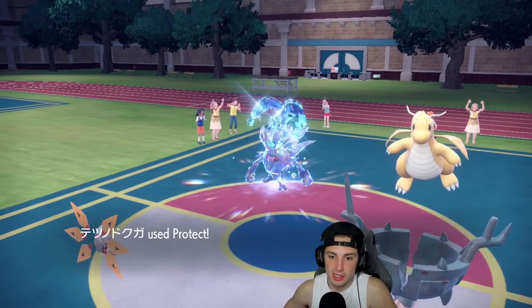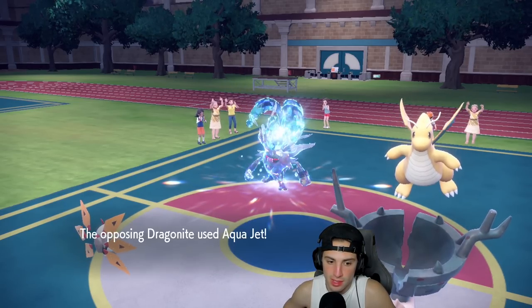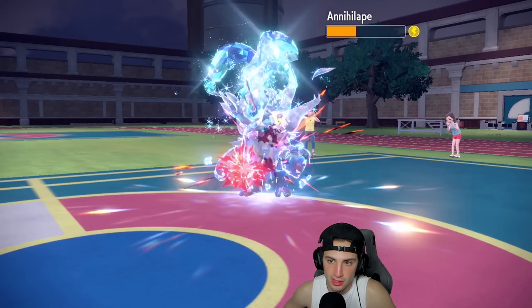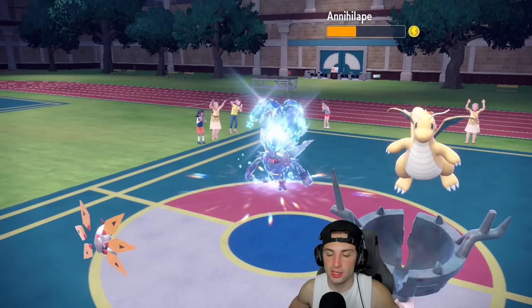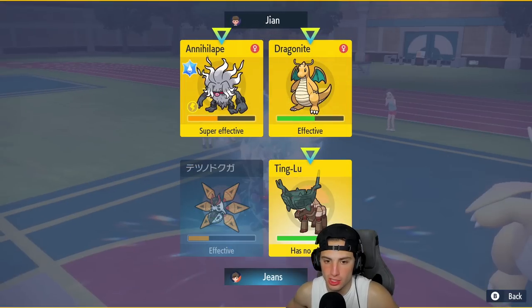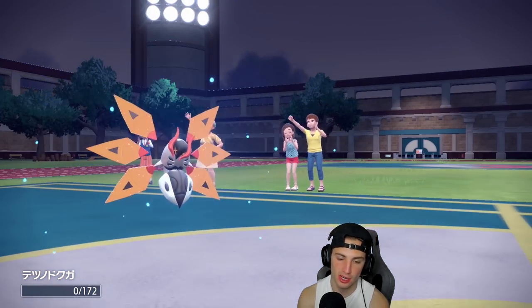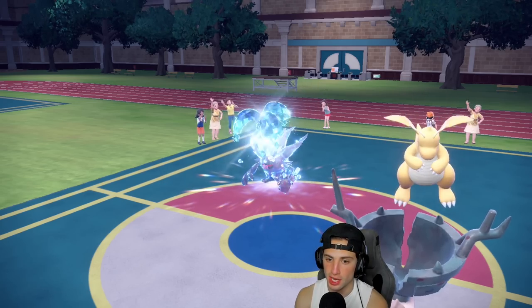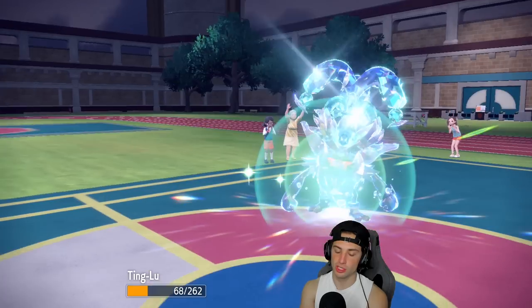I deal some damage to Annihilape even though it gets HP back. Aqua Jet slows things down — if Dragonite is paralyzed this turn that's big. Payback deals decent damage and Dragonite is indeed paralyzed! Lucky us. I'll go for another Discharge and Payback on Dragonite. Aqua Jet KOs Ting Lu and this match is getting close. Payback brings Dragonite low but Drain Punch gets more HP back, though we survive.